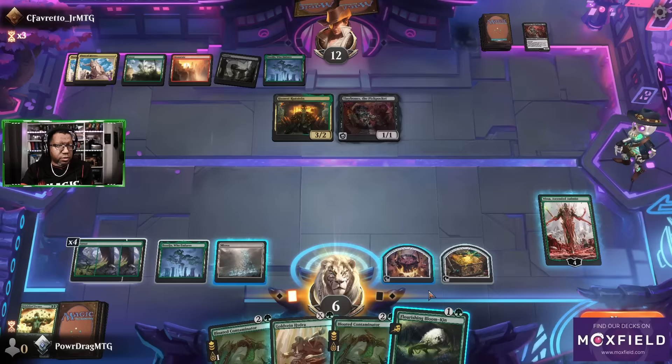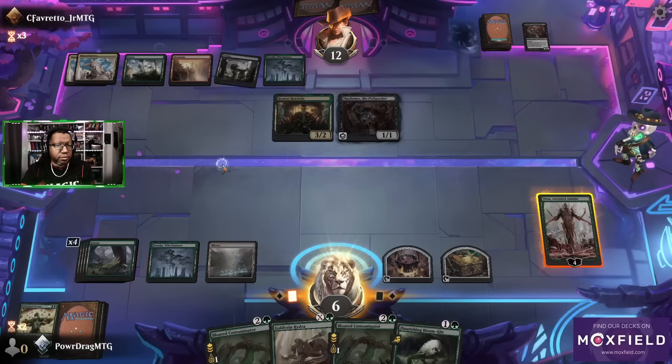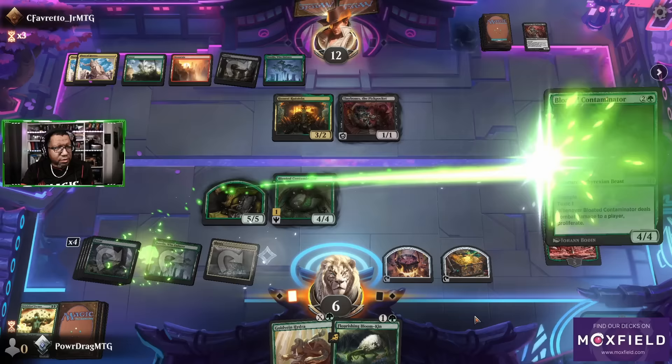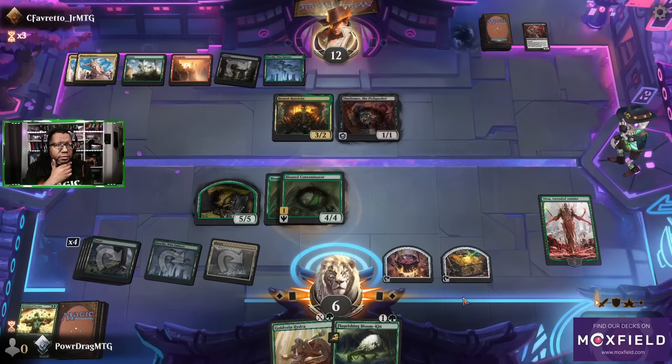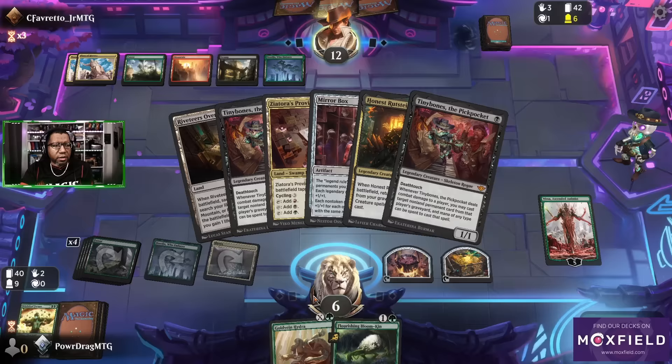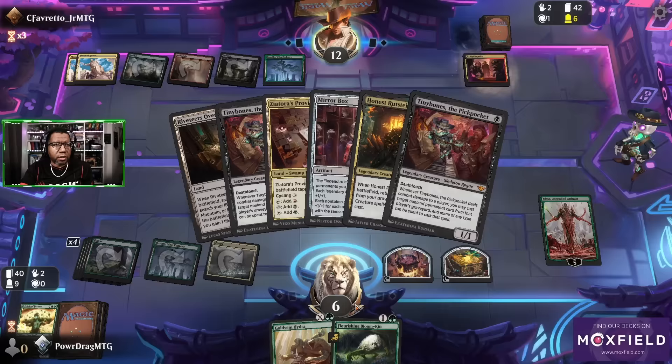Bloomkin — that's a legit answer, but we have four, five, six mana. What if we plus one and then we play this, and then probably play this, and we can block with the five-five and feel fairly okay about it. This has become a bit of a slog — opponent started out like a house on fire and we're working our way up, especially if they get another one.